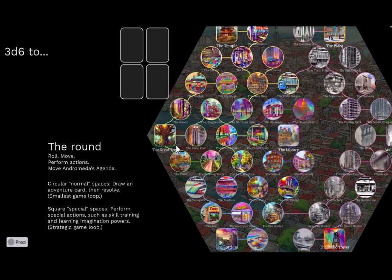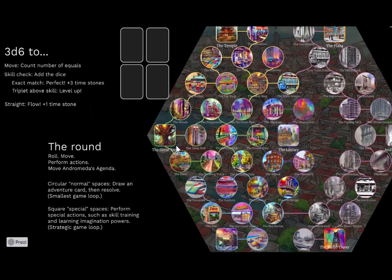There's a lot of use of three d6s in the game. You use them to move — you roll and count the number of equals on the dice, so you can move one, two, or three spaces each turn. Skill checks are frequent: you add the dice with whatever skill and modifiers you have. If you exactly match the number required, you have a perfect roll, which gives you three time stones — the currency. If you roll a triplet above your current skill, you level up. Whenever you roll a straight, your character has flow, giving you one time stone, and you may spend time stones to re-roll one die — that's the dice management in the game.